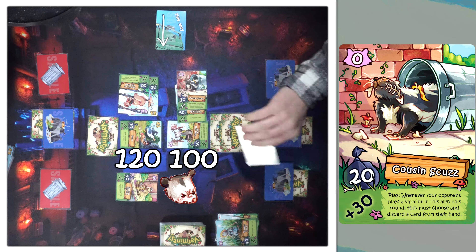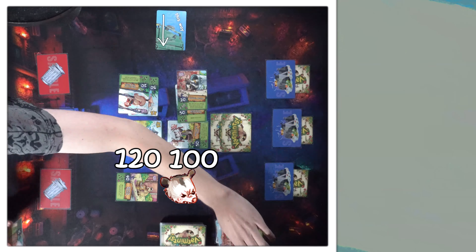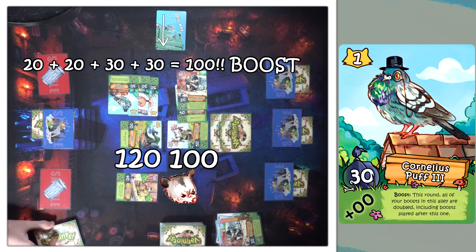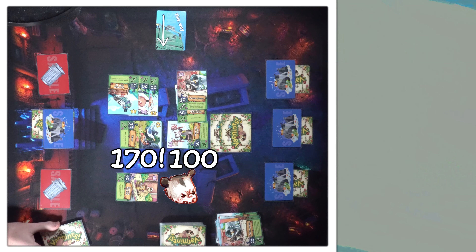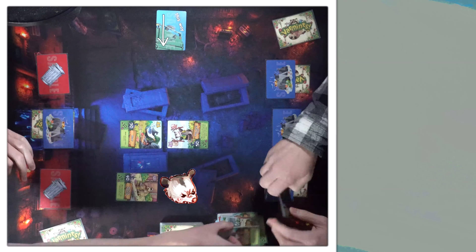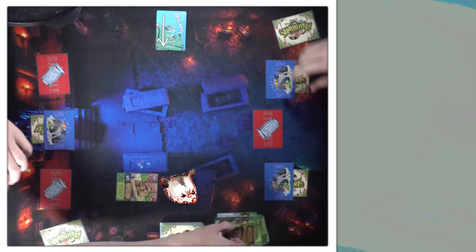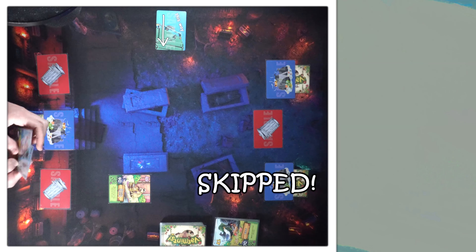Cousin Scuzz — plus 30. With my final act, I shall Cornelius Puff the Third to make my total 170. Do I let it get nuked at this point? Yes, I let it get nuked. I have an empty lane now. And then this is fogged again. Now it swaps — draw three.